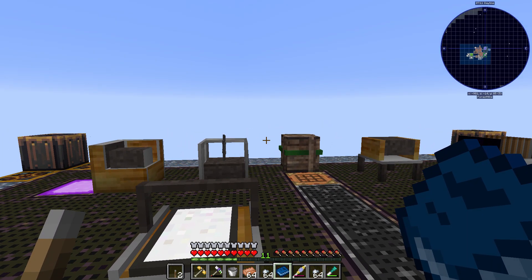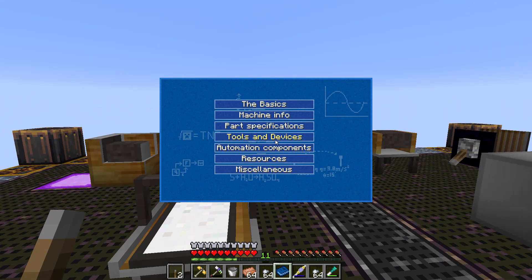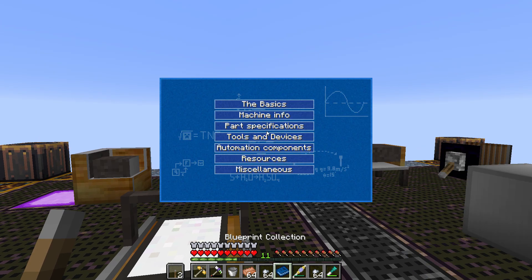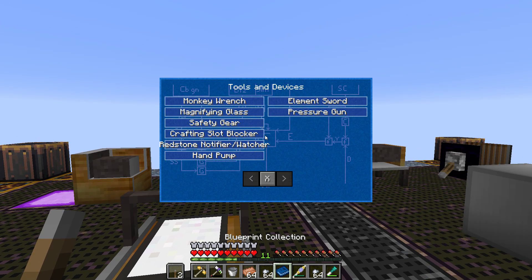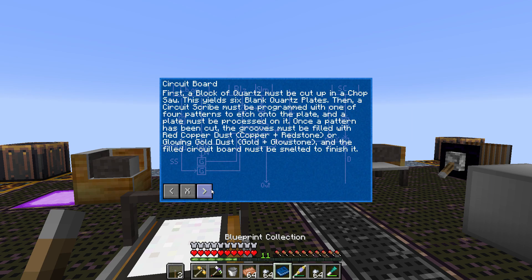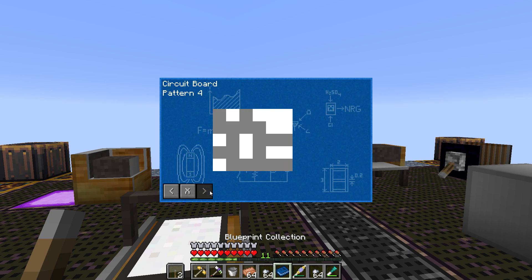What you need is these blank quartz plates, which weirdly enough we could make way back in the very beginning. You need to open the blueprint collection — which is not only a collection of blueprints for this mod, it's also a collection of just everything about this mod. So if you're having trouble, this is where you have to be. You can go over to Part Specifications, then Circuit Board, and you can see all the different types — and we need this specific pattern.